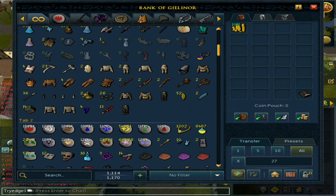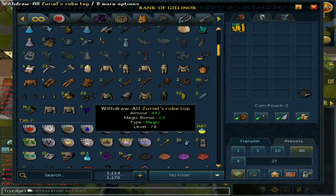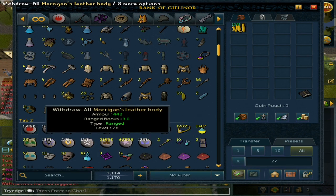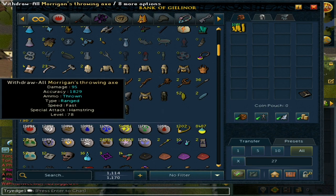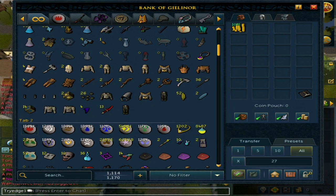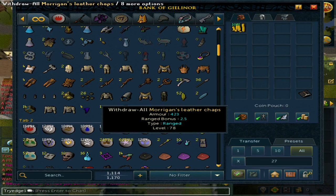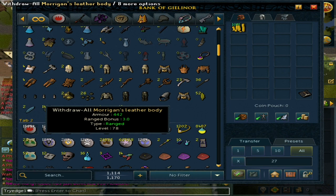As for the Zuriel items, I got a corrupted Zuriel's hood and a normal Zuriel's robe top. For ranged, I got 36 Warpriest javelins, 23 throwing axes, and both a corrupted and a non-corrupted Morrigan's leather chaps, plus a Morrigan's leather body.